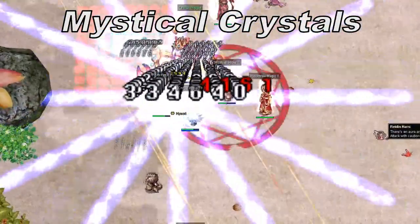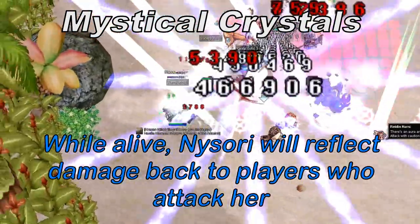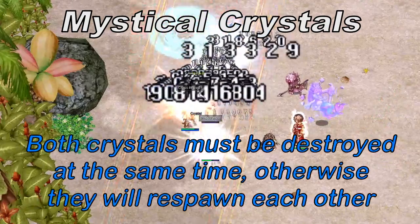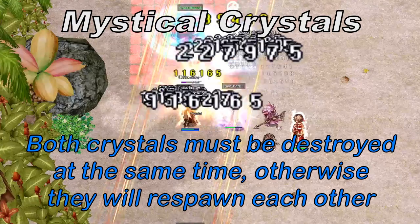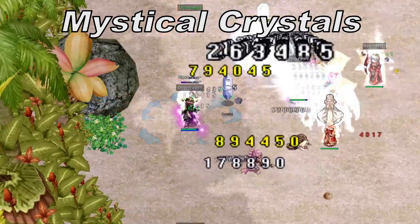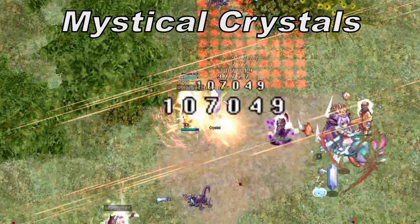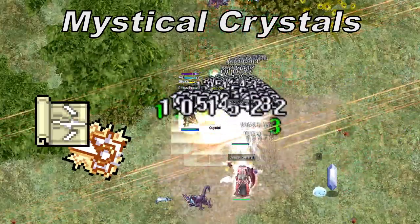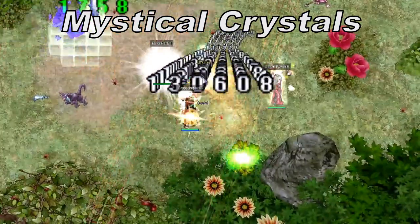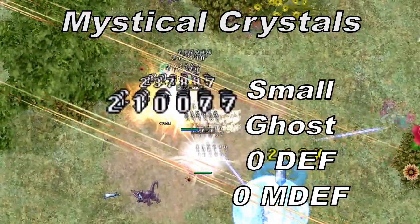Mystical Crystals: Naizori will spawn 2 crystals that protect her. While they are alive, they will reflect damage back to players who attack Naizori. Your party must destroy both crystals at the same time — if you kill one, the other will start a timer to resurrect the destroyed crystal, so both need to be destroyed quickly one after another. You can use Magnum Break or Jupiter Thunder to knock the crystals near each other and use AoE skills to damage them equally. The crystals are small ghost monsters with 0 defense and 0 magic defense.